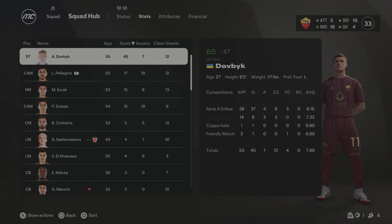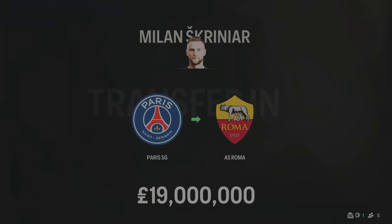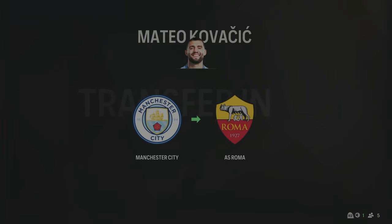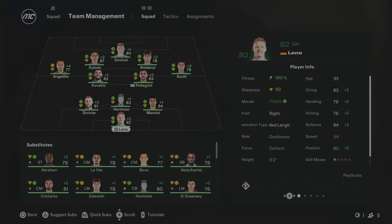We're going into the transfer market for Season 2. Our first signing is a replacement for Mats Hummels at centre back — Skriniar has joined from PSG for £19 million. Hummels is 36 now and has declined massively. Skriniar, 30 years of age, 81 overall, will slot in alongside Mancini at the back. Mateo Kovacic has also joined from Manchester City to play central midfield — £25 million spent. At 31, 84 overall, he'll slot alongside Pellegrini.